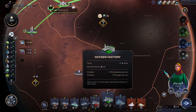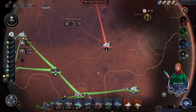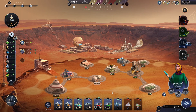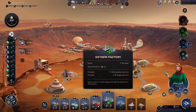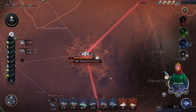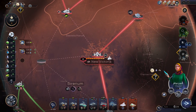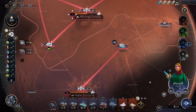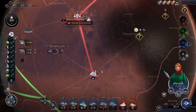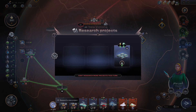Let's build an oxygen factory somewhere. Okay, let's see. There — we started terraforming. In 31 turns, this thing will raise it by one. So that will be on turn 55. Two terraformings done. But I'm going to be placing more of those in the meantime. Can't build anything else right now.